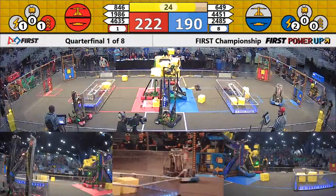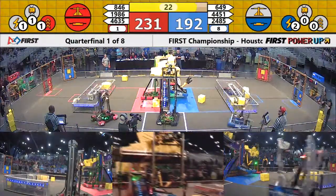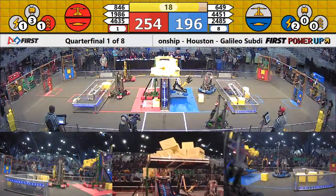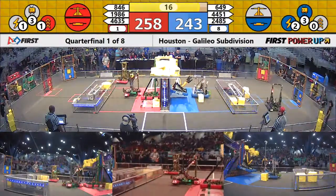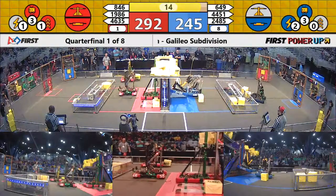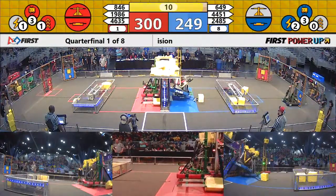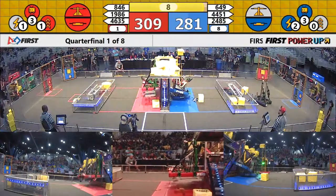1986 has got their wings down. Let's see if they can get a buddy to climb on him. Red's got about a 40 point lead. 20 seconds remaining. Red has the scale. 24-85 is already up and climbing. 1986 is waiting for a buddy to climb aboard. And he's on there — let's see if they go up, up, up. And there's two red robots up.